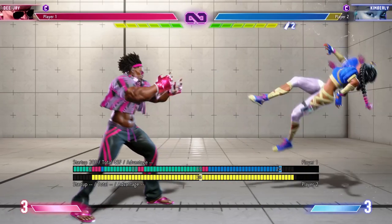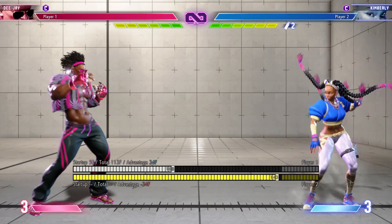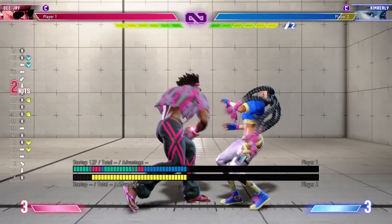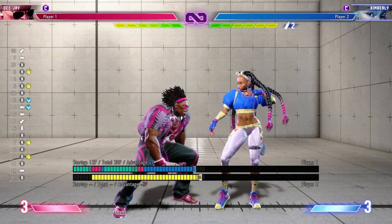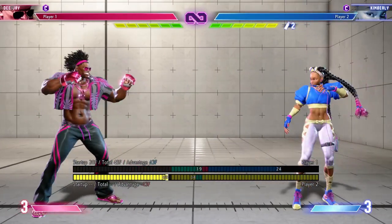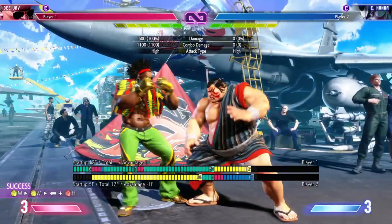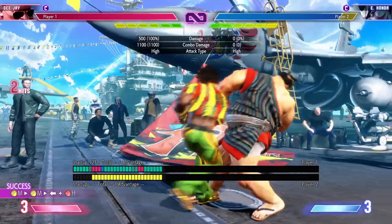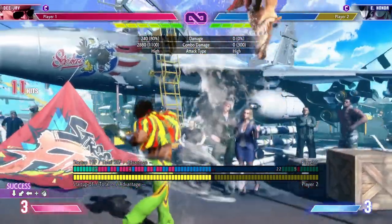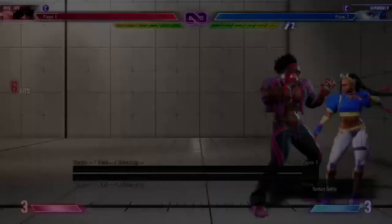It is not super cancelable. DJ's medium punch, medium punch, heavy punch target combo is kind of weird — it's not a true attack string and not a true block string. On block the first hit is plus two, the second hit is negative two, but there's enough time for your opponent to start throwing out an attack, though not enough time to complete it. So if they throw out an invincible reversal you can be punished, but anything else they'll get caught in the frame trap. If they keep blocking you'll be negative eight. On hit the first two medium punches connect but the last punch is not a true attack string so it will reset.